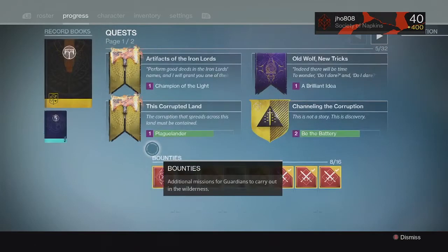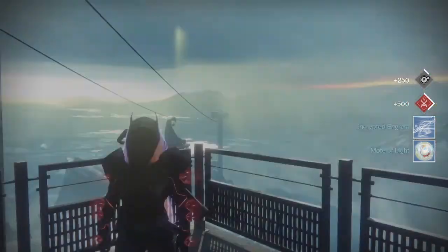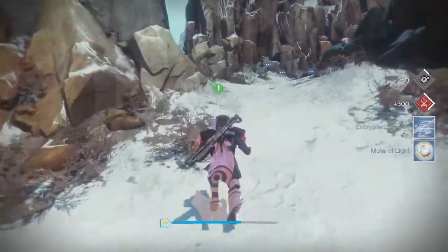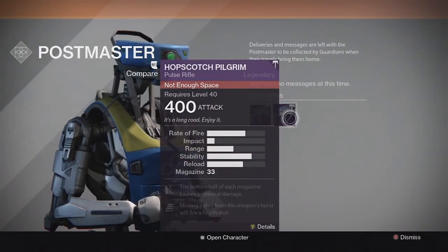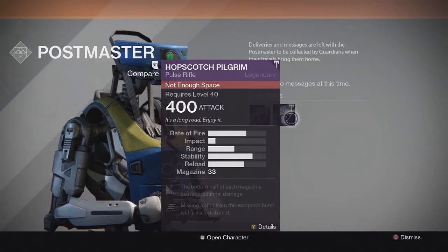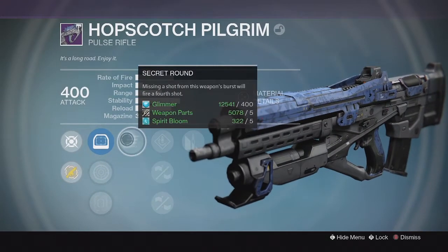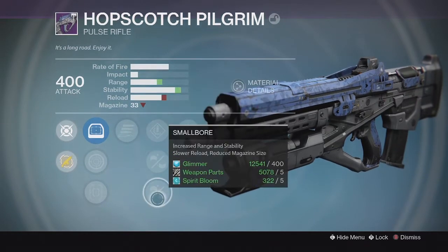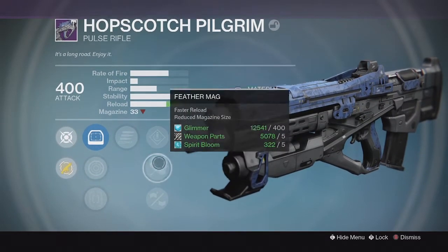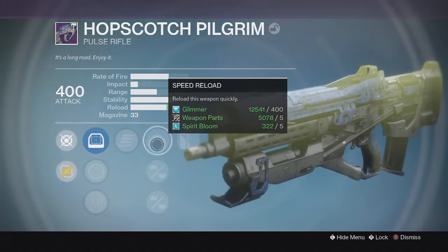For my last Shaxx bounty of the week on my Hunter, it was sent straight to my Postmaster — I believe it was a Primary since that slot was full. Taking a look at the Postmaster, it ended up being another Hopscotch Pilgrim, another Primary, came in at 400 as well. I also had my previous Hopscotch Pilgrim from last week still in my Postmaster. This one came in with the perks Secret Round and Glass Half Full, and down the middle Speed Reload, Feather Mag, and Smallbore. Doesn't seem as good as the one from the previous week, so I'll probably just keep it for more infusion fuel.